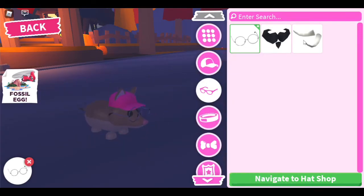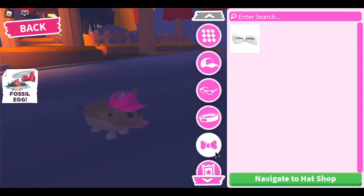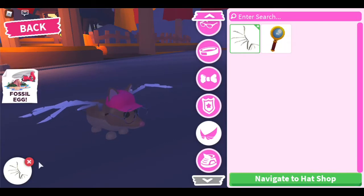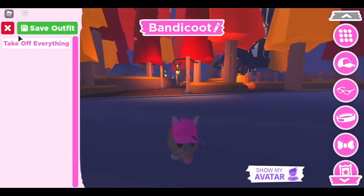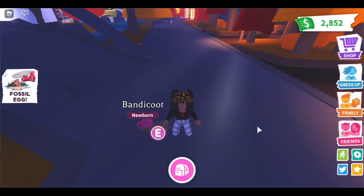For glasses I have some I bought, a mustache from the Scooby event, tusks from the fossil event, and some default accessories. The detective look is from the Scooby event, and the full outfit is what you get for finishing the fossil event, which I did. It looks really cute. No shoes, but that's all for pet wear.